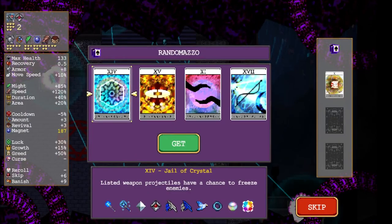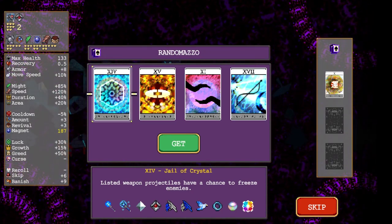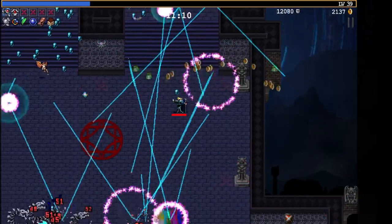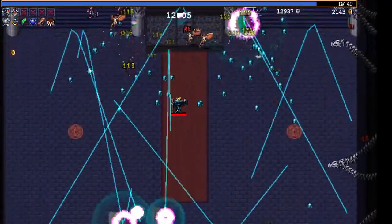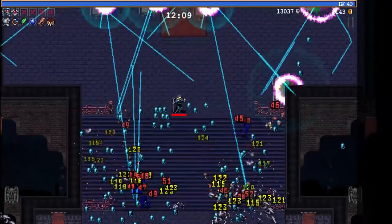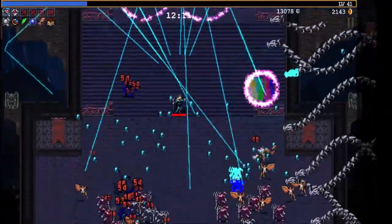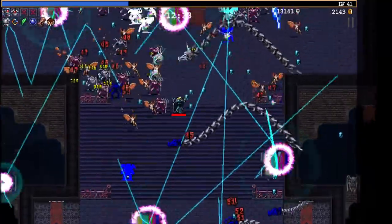Might is a little bit more damage. Area is also really good. Ooh, new tarot card! Oh, chance to freeze on No Future — gel crystals, let's go! You do not scare me. Metal dragons — those are bone dragons. Ooh, a mount, nice. More lightning strikes, I'll take that.